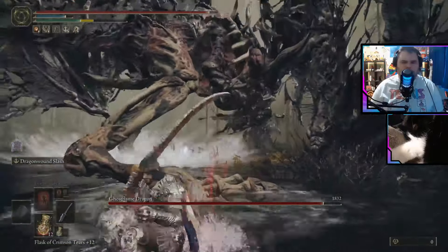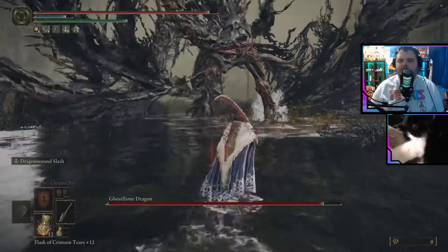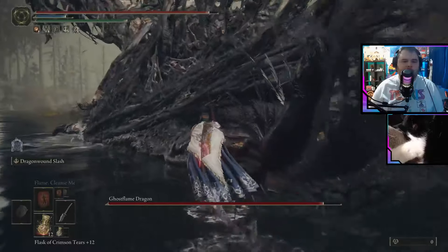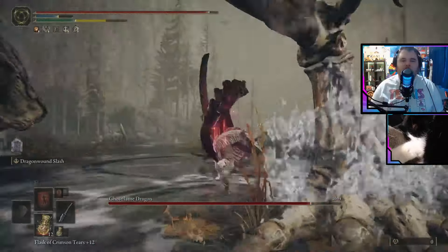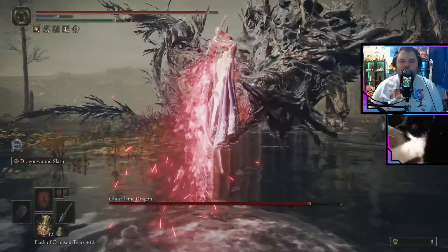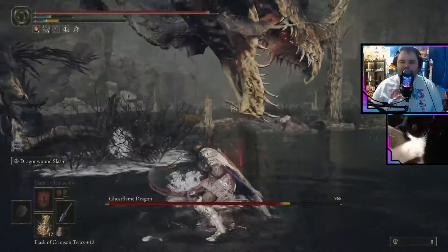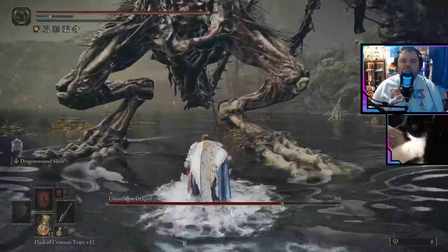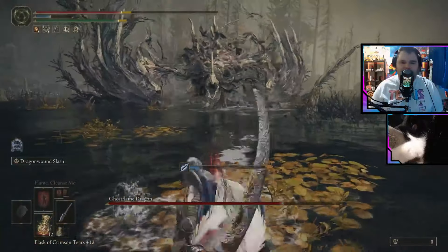I'm not sure if he can bleed — I wouldn't be surprised if he could not bleed, considering he is a bony boy. But if you have a Dragon Slayer Katana with a sick Ash of War, you can use it to do this, which is really nice. If he does that, keep in mind he's probably gonna do another blast below him — which he did right there, we got caught by the tail end.